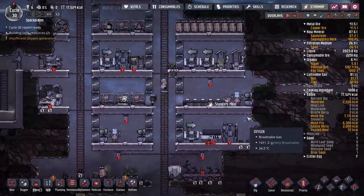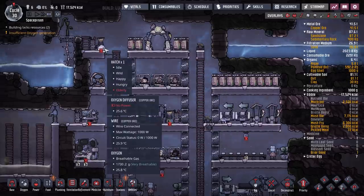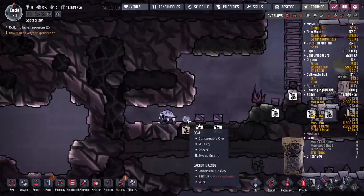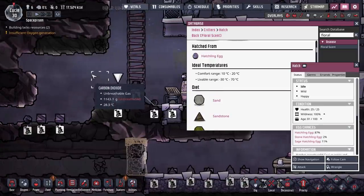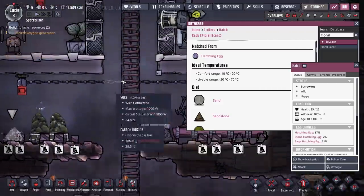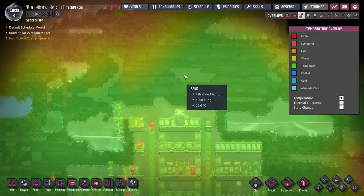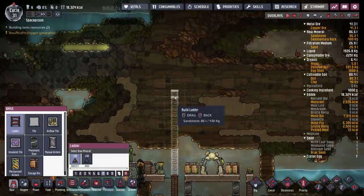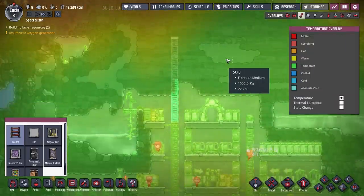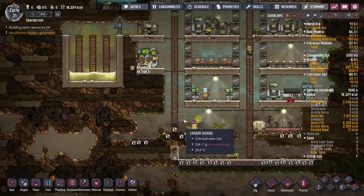Oh, we've got pickled meal has been made — excellent. Yeah, we're sort of running out of power a bit quick now. So we could pop all of those in an area. Let's just take a quick look at that information. Comfort range 10 to minus 20, liveable minus 30 to minus 70. So what is the temperature here? 24. I think maybe we'll go up here and try and build an extra room. I'm looking at the temperatures — we want to sort of block this in anyway. And we'll have that as a critter drop-off area.